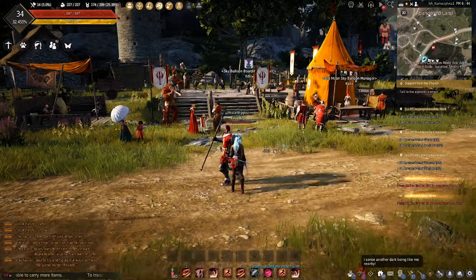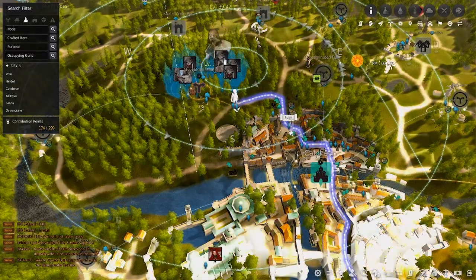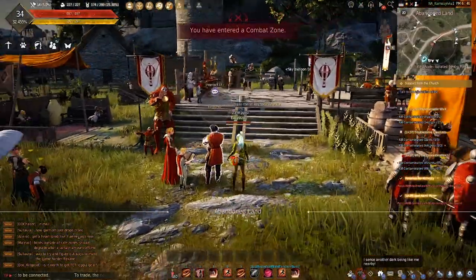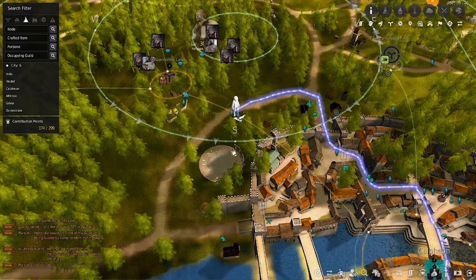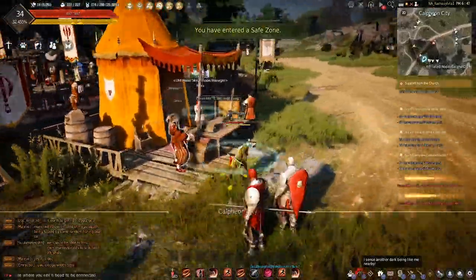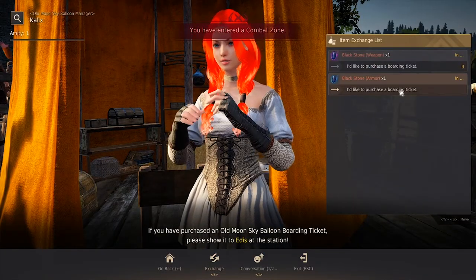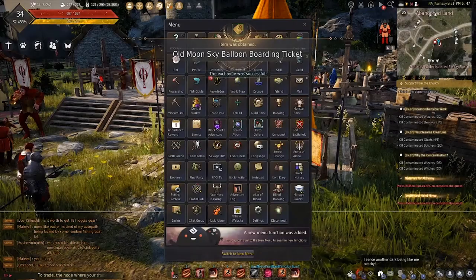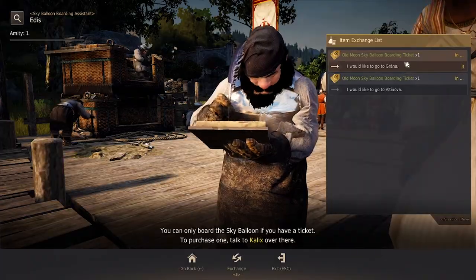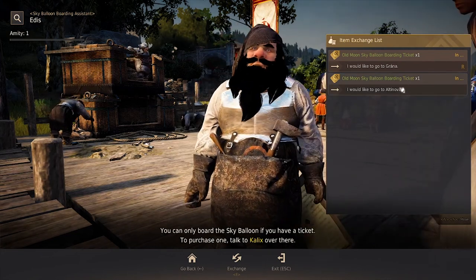We made it to Calpheon. Calpheon's location is outside the north gate — you go to the stable keeper and cut a left and you're out there. It's right north of the little dueling area. Calpheon is awesome because from here you can actually go to two locations: either back to Grana or over to Alta Nova. Now let's go to Alta Nova.